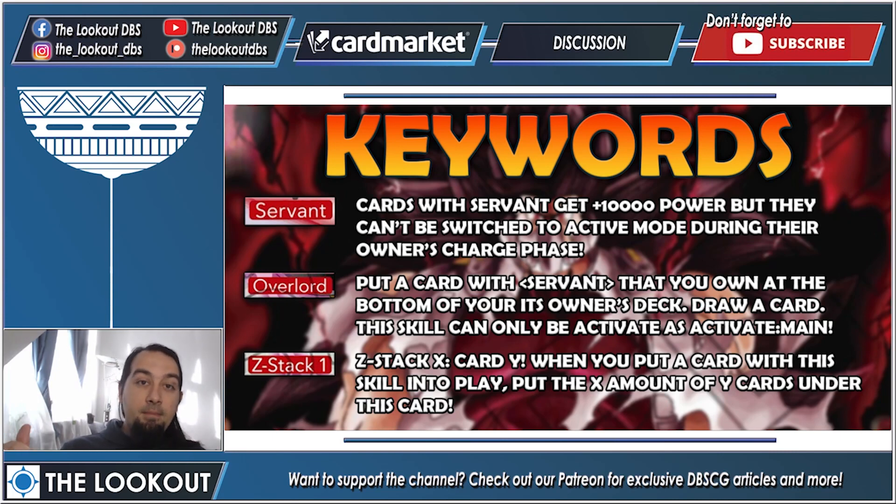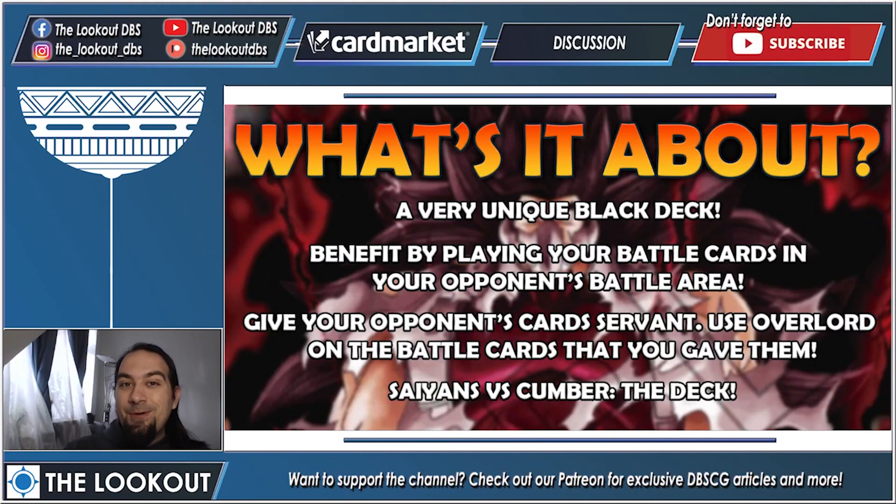So what is Cumber all about? It's a very unique black deck which benefits from you playing your battle cards on your opponent's side of the board. You give them Servant, then you draw cards, then you remove them and combo with them. Basically you're giving your opponent your cards and then using them for other abilities — it's a weird draw engine that will become much clearer as we go deeper.